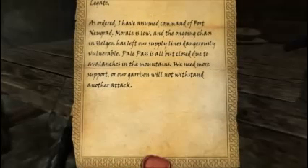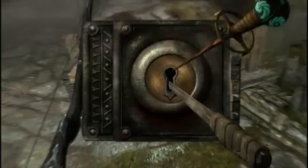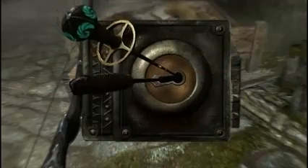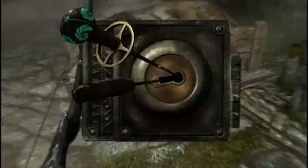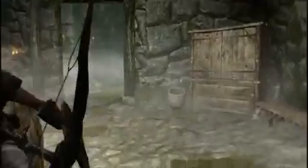That's cool — an Imperial officer's helmet, and books on the Wolf Queen. There is someone in there and three people over there. Let's open this door — they don't notice doors being opened for some reason. Die, rebel! He did notice the door being opened — I'm quite surprised at that. There's an Imperial missive: as ordered I have assumed command of Fort Newgrad. Morale is low. Chaos from Helgen left our supply lines dangerously vulnerable. We need more support; our garrison will not withstand another attack.